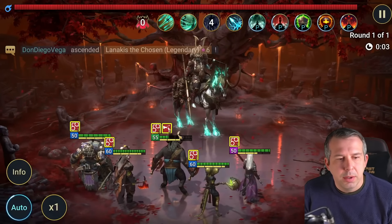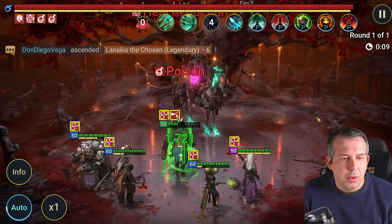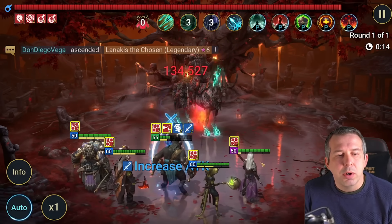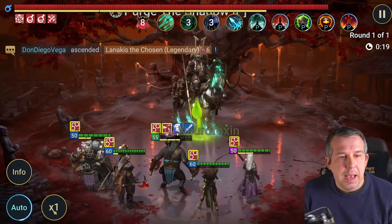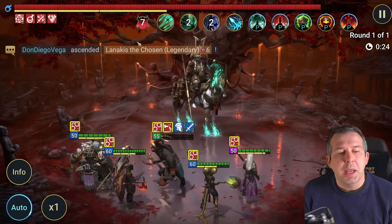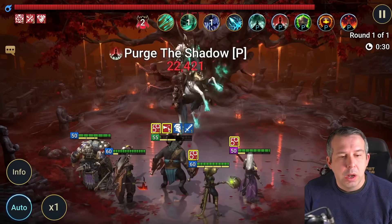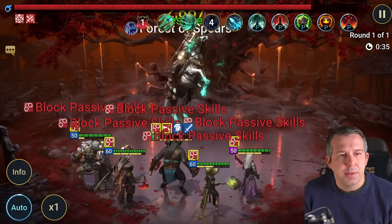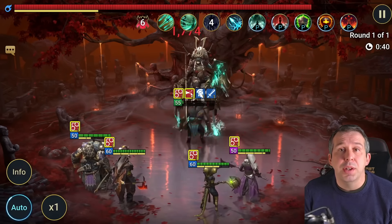Slowing it down: your Enfeeble tank — whoever has the highest crit damage — gets the Enfeeble debuff on them. We get our hits in, get our debuffs from the damage dealers, Paragon puts the unkillable cheese on, the cleanser removes debuffs, and then we just cycle through abilities. Your high-blessing people reduce the counter, and your no-blessing people will be increasing it.